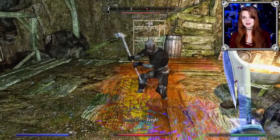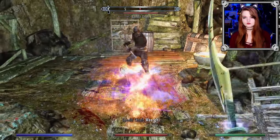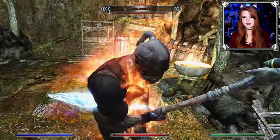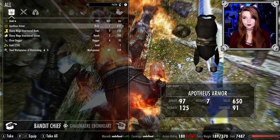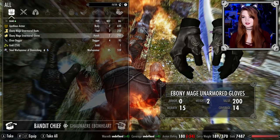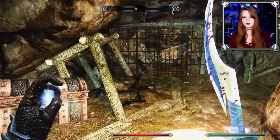Why is there just a random bandit chief here? That spell didn't do as much as I was hoping. He's got ebony stuff too — that should be from the immersive armors mod. I think the cave changed. It caved in.